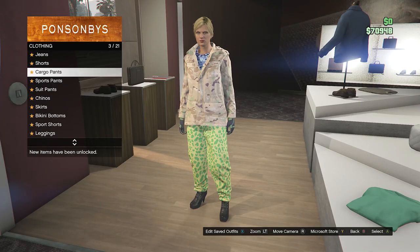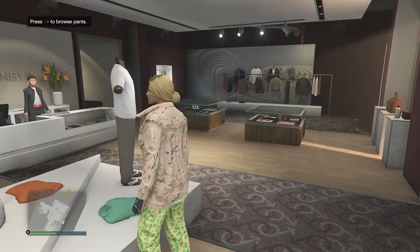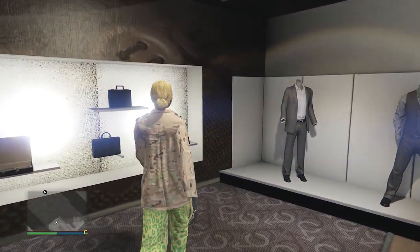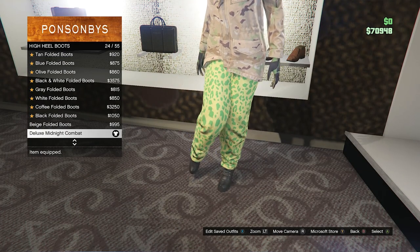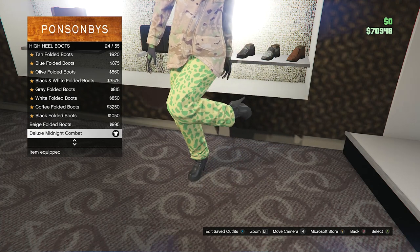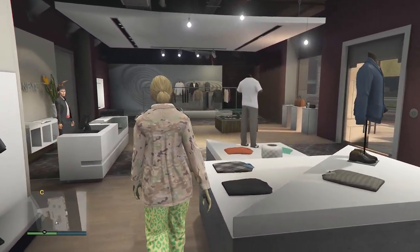Once you have the work jacket and the gun running t-shirt, back out of the top section and go to your pants. Go to Sports Pants on slot 4 and equip the Spotted Muscle Pants on slot 1. Now that you have the pants and the tops, walk over to your shoes, click on High Heel Boots on slot 2, and look for the Deluxe Midnight Combat on slot 24. After you equip the Deluxe Midnight Combat boots, back out of the shoe section and head to your accessories.